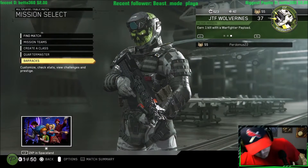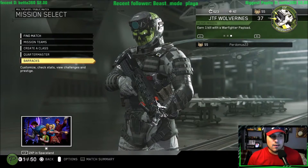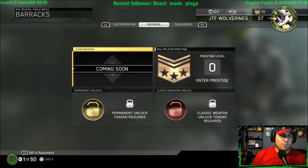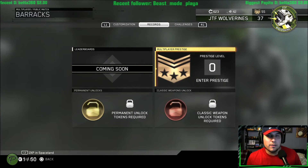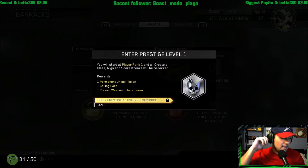Hey guys, it's Perdomas here. I'm just going to show you literally what happens when you hit first prestige. So obviously you'll go ahead and go to barracks, then to records, multiplayer prestige right here. It's going to give you 10 seconds after you click it.